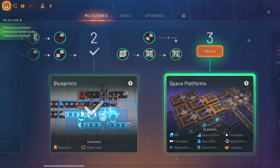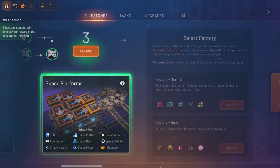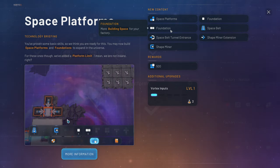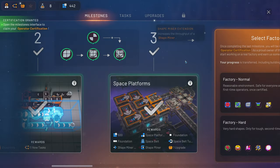I've never explored this one before, so we shall see. We can select other things here, but first let's unlock this one. We got the space platform, foundations, tunneling - all the crazy stuff. This should be fun, let's see.